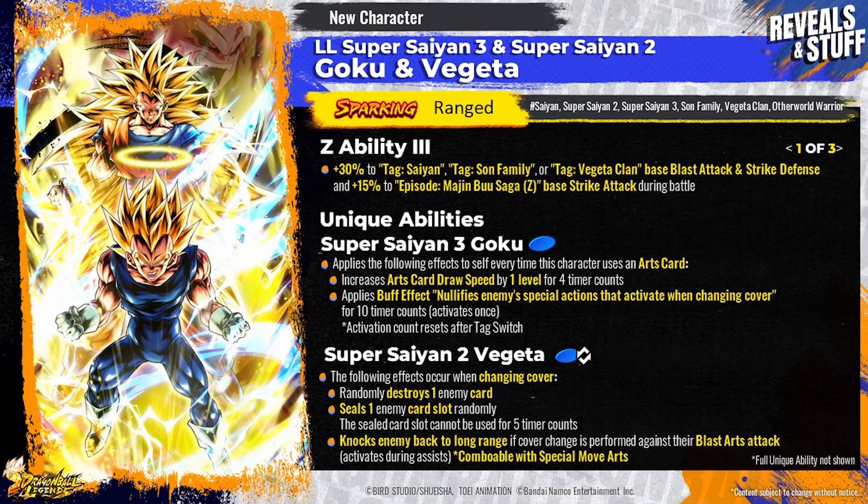For the unique abilities, first we have Super Saiyan 3 Goku, who is blue. He applies the following effects to himself every time he uses an arts card: he increases the arts card draw speed by one level for four timer counts, which is going to make it a very good ability without being overwhelming. He also applies a buff effect that nullifies enemies' special actions. He is going to have a cover change nullification on card for 10 timer counts, activating only once, but the activation count resets after tag switch — so every time he enters the battlefield from a switch, he can use the cover change nullification to prolong the combo.